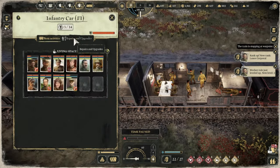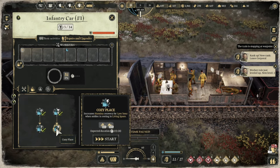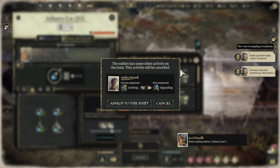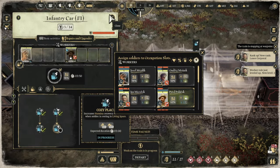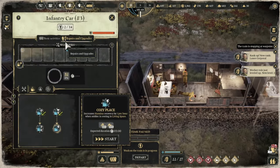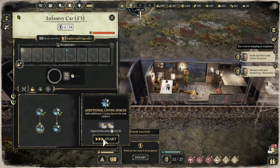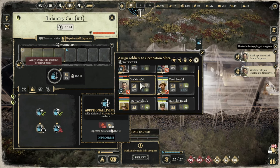Infantry cart upgrades. Cozy place - increase the standard amount by one, okay let's do that. Got that. Let's go to this one. Oh I can do that. Plenty of resources - I can start upgrading!